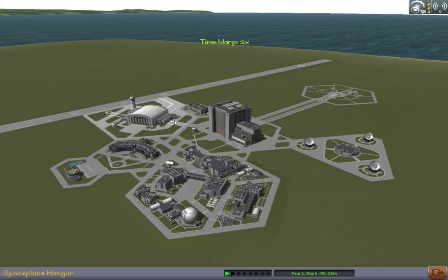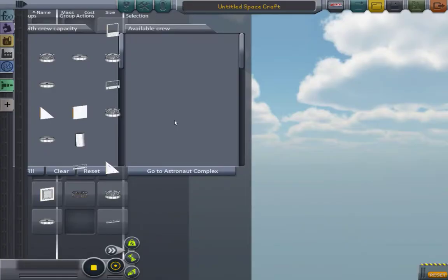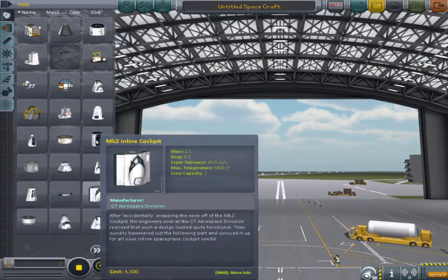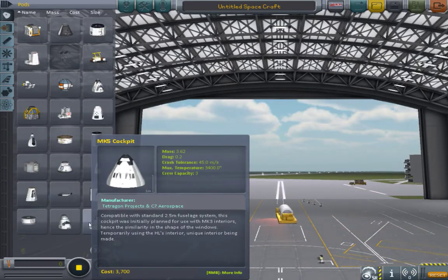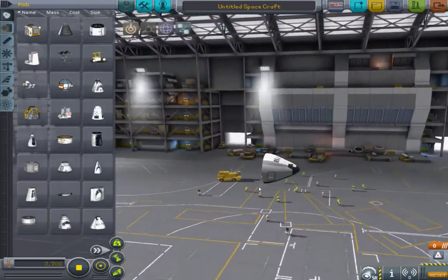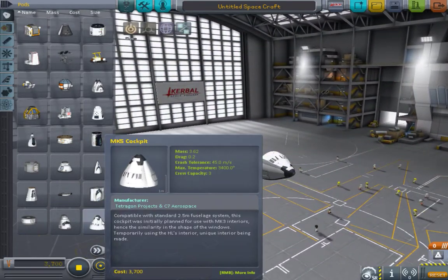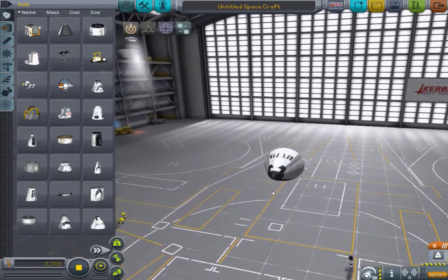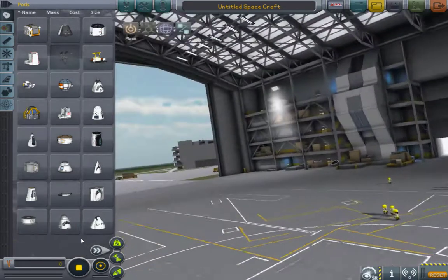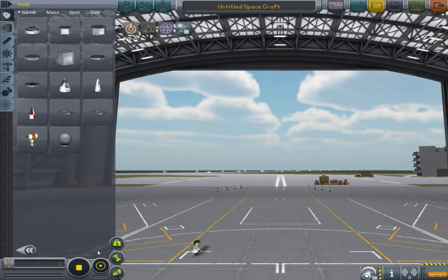Let's go to the Space Planning Hangar for a change. If we go to the pods, you can see we have this Mark V cockpit, which is probably about a three-person cockpit, about 2.5 meter diameter — just like your standard shuttle-ish cockpit, but I like this one better.